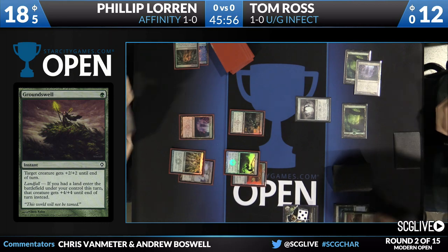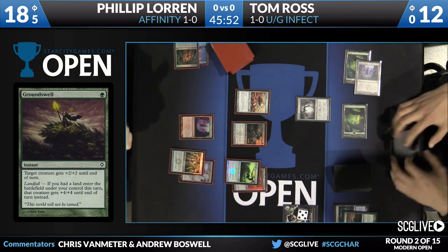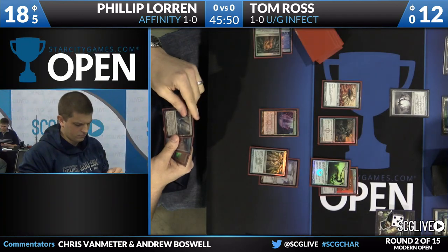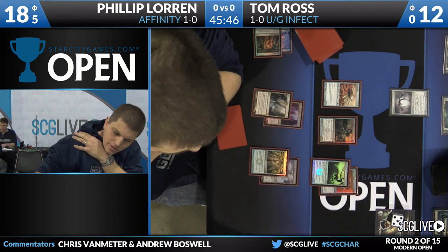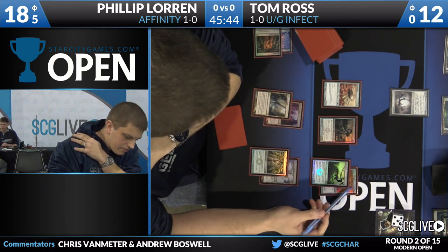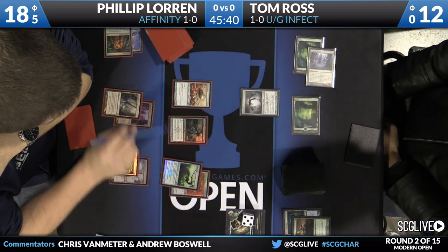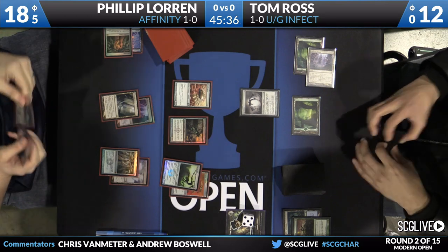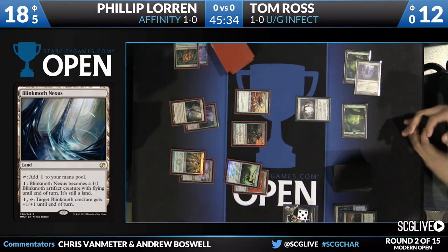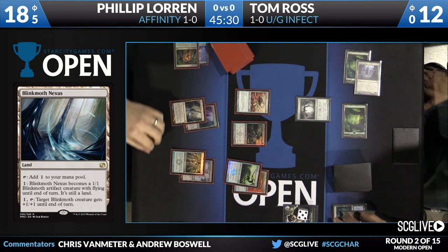This is really displaying how each of these decks have been working — each player has essentially only taken one attack step, and each attack step took away essentially half of their opponent's life. Philip is going to play an Ornithopter and has a Blink Moth Nexus. He's doing some math to see if he can kill Tom this turn. It looks like he can only do ten actual points of damage — he just played the Blink Moth Nexus this turn so he can't attack with it, though he can activate it to increase his artifact count.